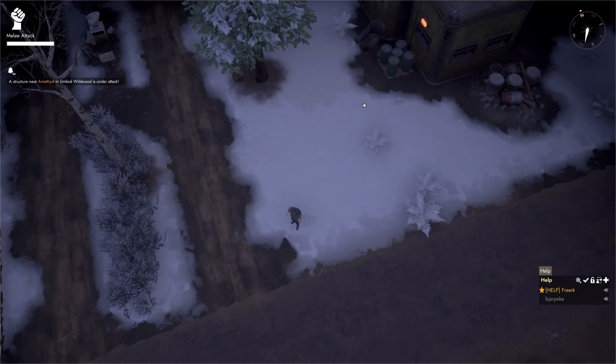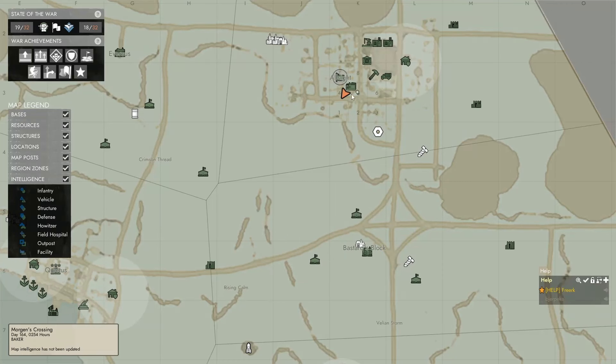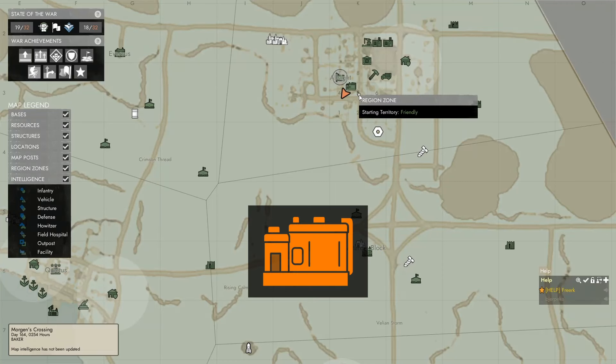At the beginning of a war, the technology we fight with is very limited. But over the course of a war, we will unlock new technologies. To unlock new technologies, we have to go to an engineering center. To find an engineering center, we press M to open the map and look for the engineering center icon.